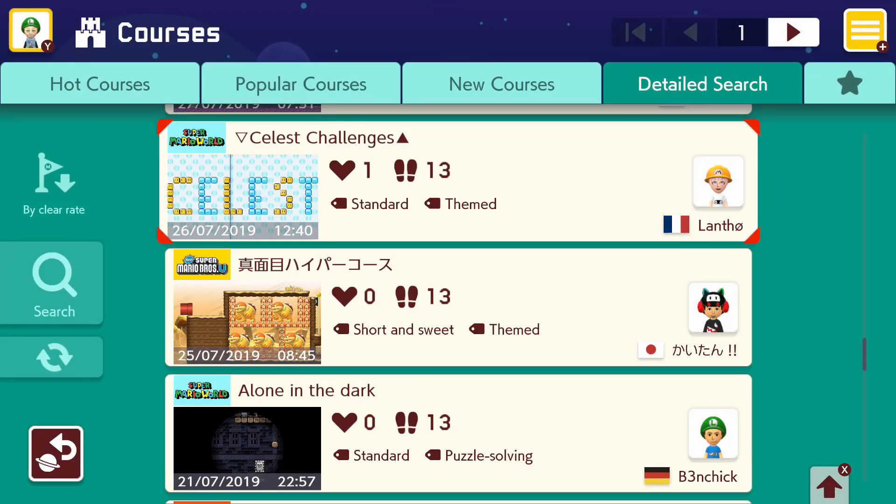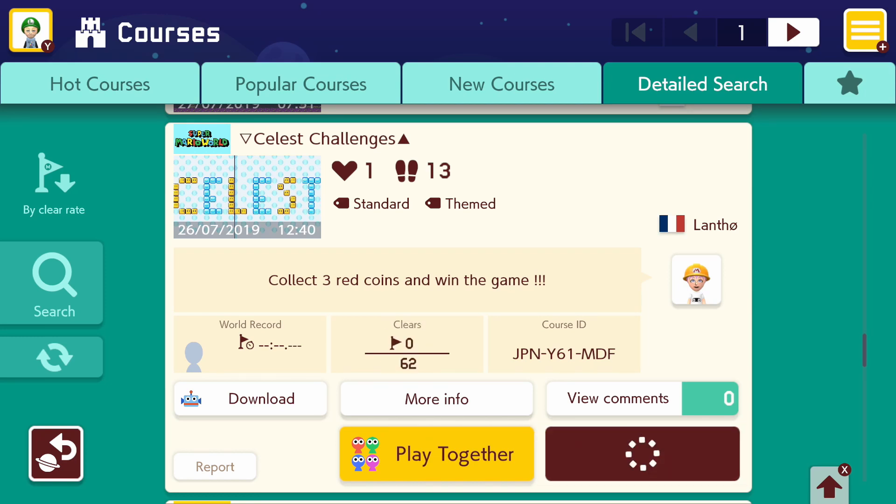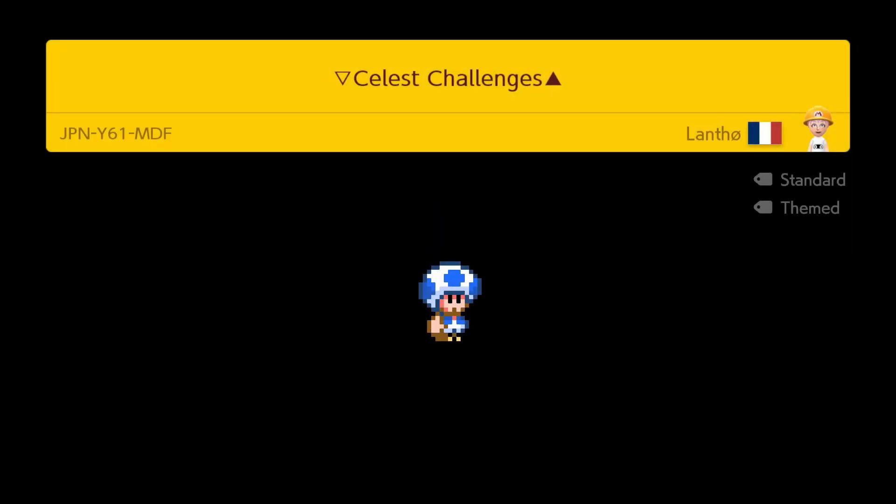Okay, so for our last level, let's take a little bit older one — this Celeste Challenges level. Collect three red coins and win the game. It hasn't got too many tries, but Celeste is a great game. So let's see how this creator tried to capture that.